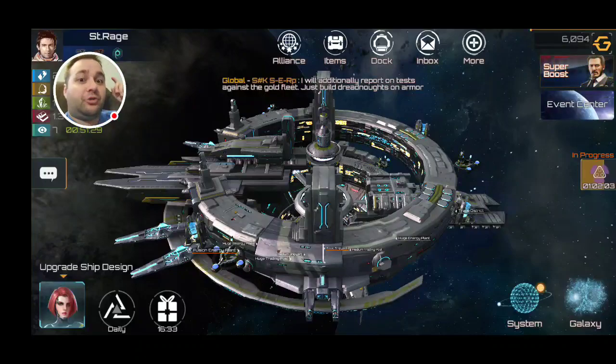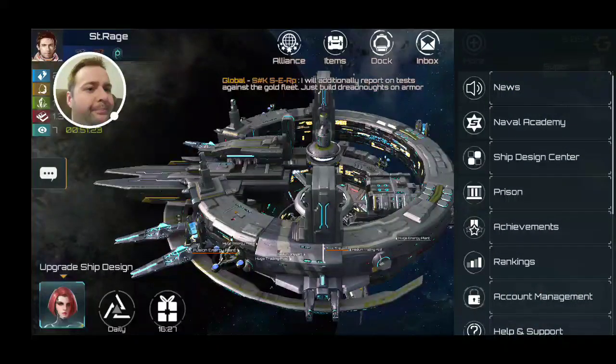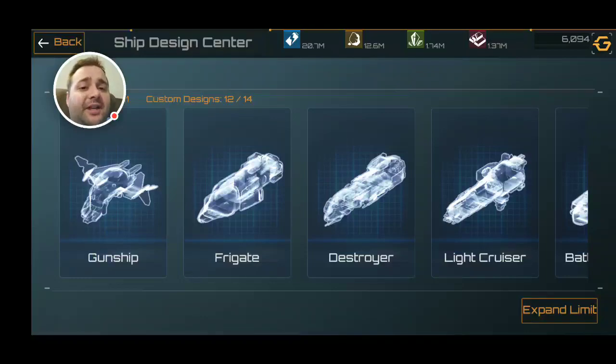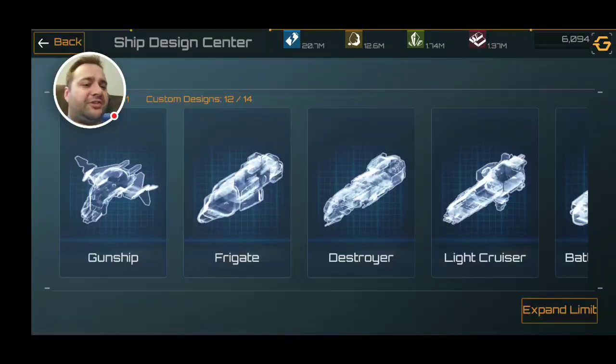Moving away from admirals, we're going to get into ship designs. Gunships — as I mentioned, they're good for a fast group and they're good for fillers. I've definitely decided to keep about ten gunships in my army just to fill in that one point. Like if I'm putting troops in and I've got one point left and I can't put a frigate in there, I put a gunship in there — just one gunship in that fleet to fill in that empty one spot.